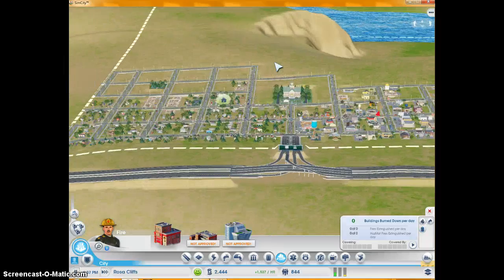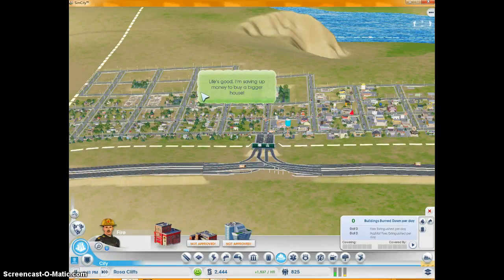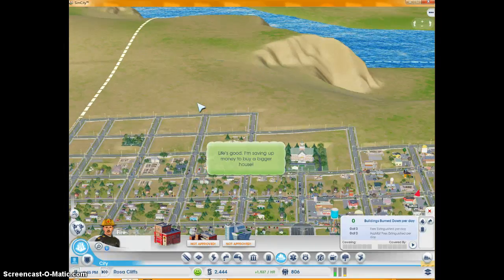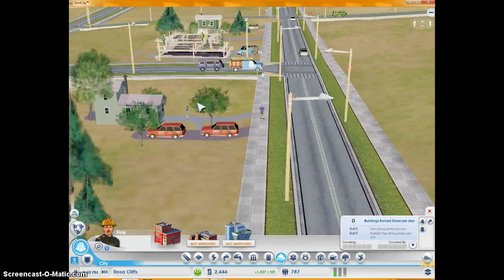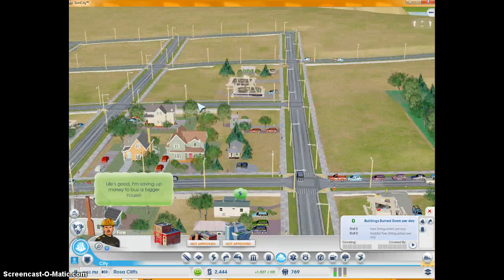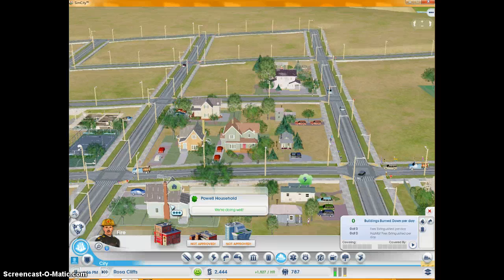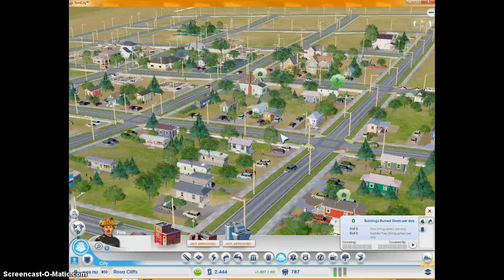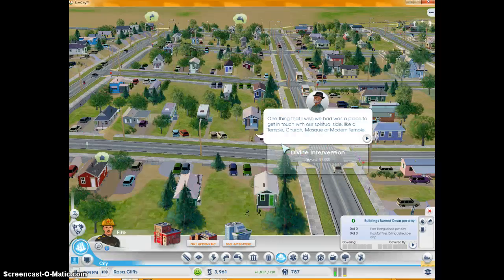This is definitely a nice city — town. Life is good. I am saving money to buy a bigger house. Good for you. Who's the guy that said that? Powwow household — good thinking, good job Powwow family. What do you want? Mayor Zaxxar, I'm really enjoying life here in Rosa Cliffs. But we have a vibrant diverse city here. The one thing I wish we had was a place to get in touch with our spiritual side.